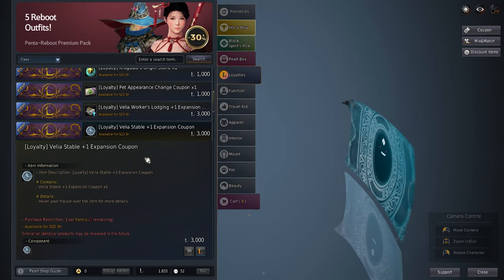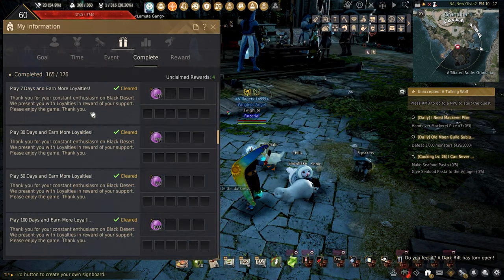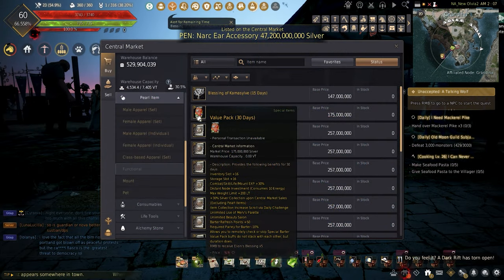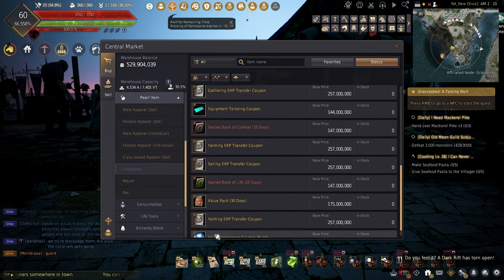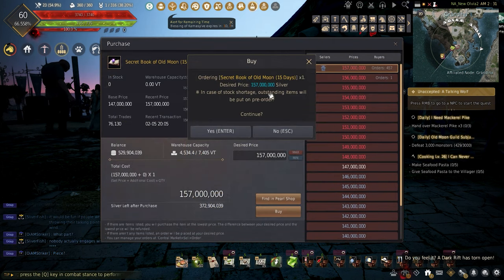Worker and stable limits can be increased during certain events, so keep as much loyalty as you can. Loyalty is given out just for logging in, during events, and in the challenge tab. Using the central market you can get value packs, the Kamma Blessing, books of life and combat, and the Book of the Old Moon, which will cost 160 million each. This is mainly time-gated by pre-orders and you have to get lucky to see if anyone will sell.